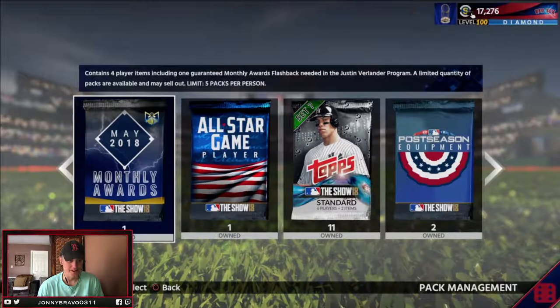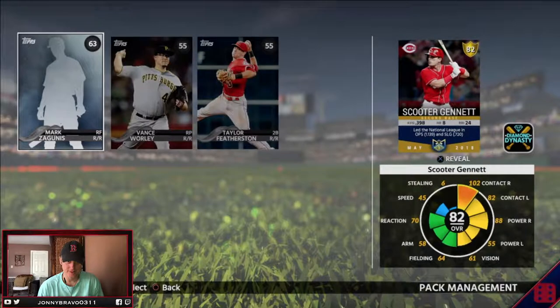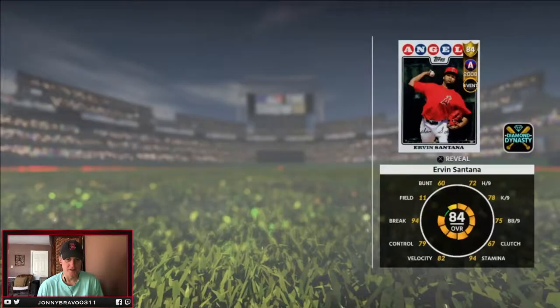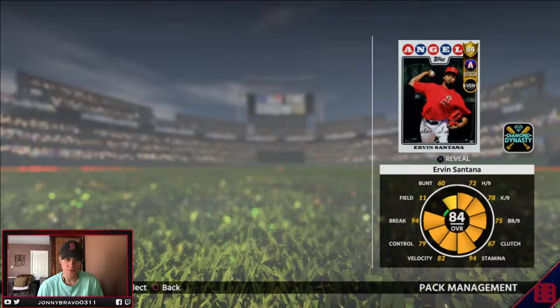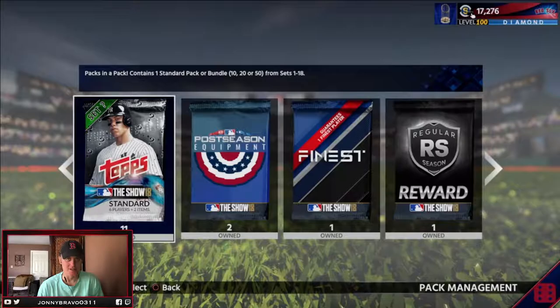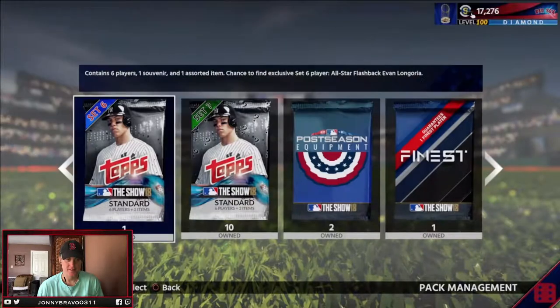Monthly awards pack — what do we got here? Come on, give me some blue, show me some blue. We got a gold — Scooter Gennett. He's got decent power for a second baseman, I like the card. All-star game equipment pack — oh, or we could just get a gold card. Kevin Santana — I thought that was gonna be equipment. Alright, we've got 11 mystery packs.